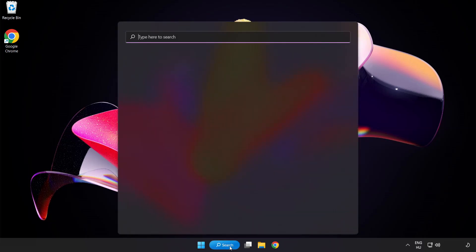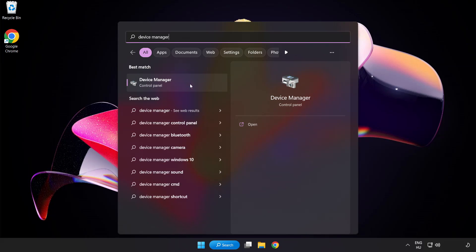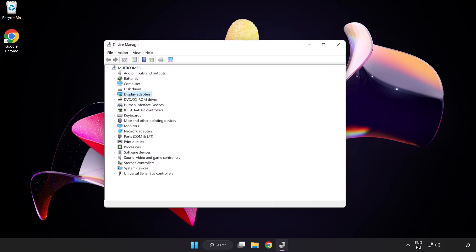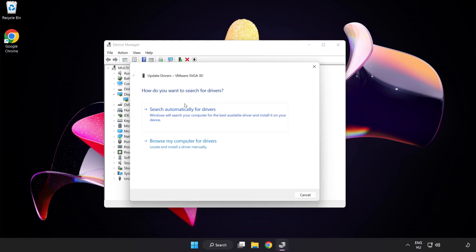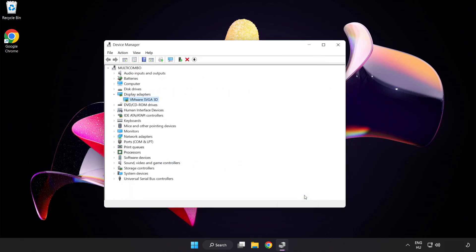Click the search bar and type Device Manager. Click Device Manager. Click Display Adapters and select your display adapter. Right-click and choose Update Driver. Search automatically for drivers. Wait for installation to complete, then click Close. Close the window.